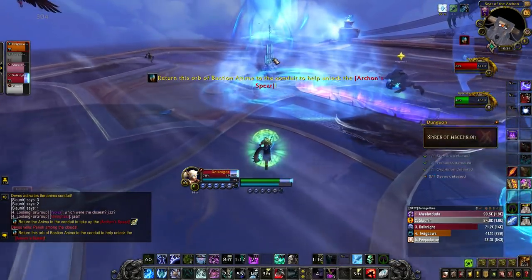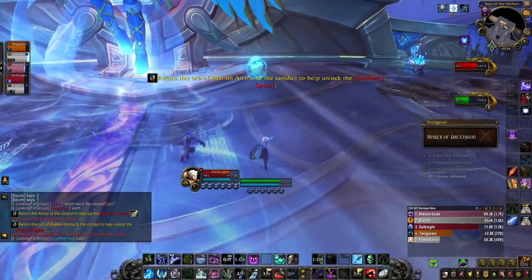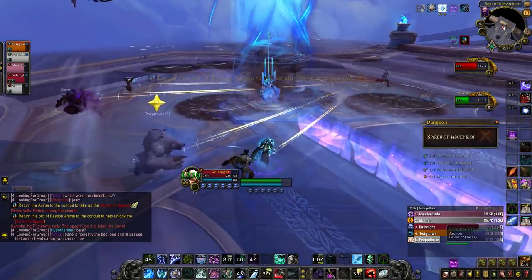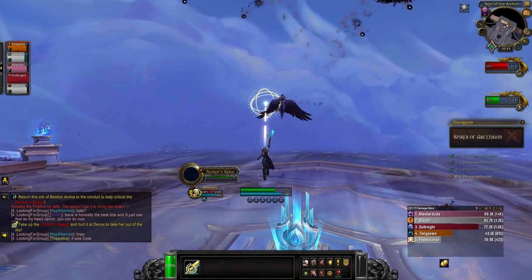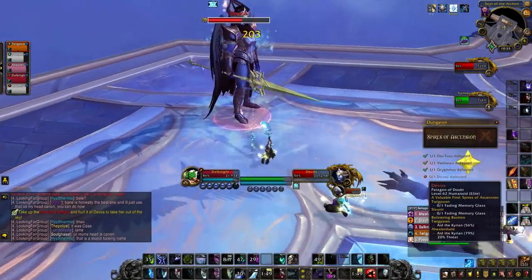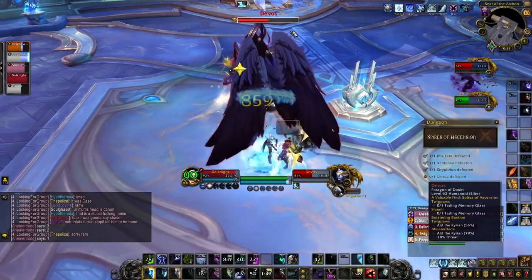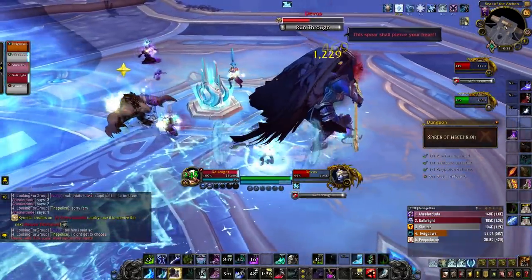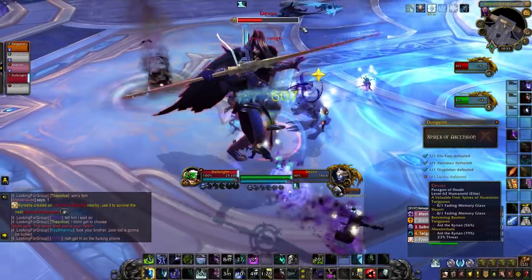When Devos reaches 70% and 30% health, phase 2 will begin where Devos takes to the air and starts doing damage to the full party with puddles moving back and forth across the arena. Try to stay out of those puddles as they apply a nasty dot, which can be dispelled by the healer, but too many stacks can be overwhelming. During this phase, five anima orbs will appear — everybody has to run up and grab those orbs, bring them to the spear in the middle, and once the spear is charged, one party member can interact with it and try to knock Devos out of the sky. Be sure to wait until Devos stops moving before you throw the spear. This will go on until Devos is dead — remember, you have two phases where she goes up into the air.